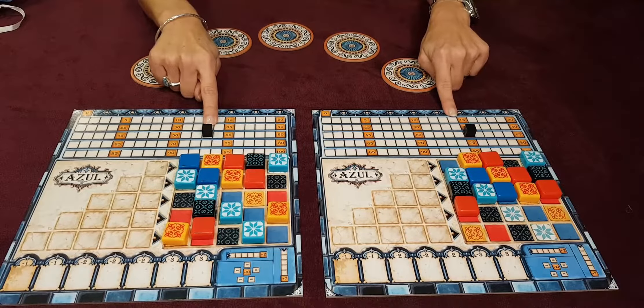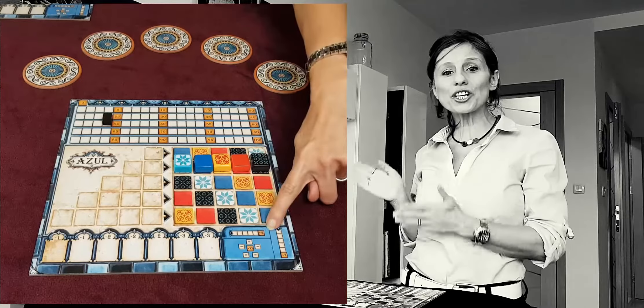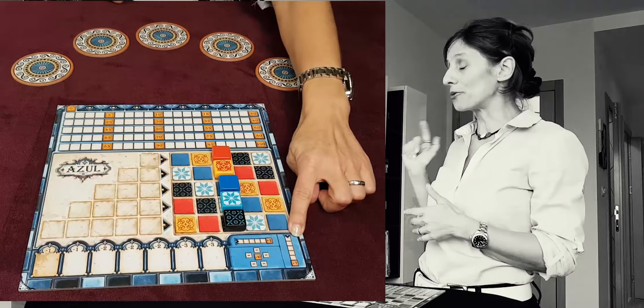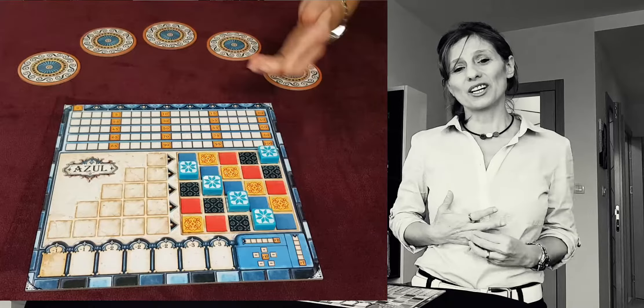If during the wall tiling phase a player manages to build a horizontal line on their wall, that triggers the end of the game. All players will complete the wall tiling phase and then calculate additional points. 2 points for each complete horizontal line of 5 consecutive tiles on your wall. 7 points for each vertical line of 5 consecutive tiles. And 10 points for each set of 5 tiles of the same color placed on your wall. The player with the most points wins the game.